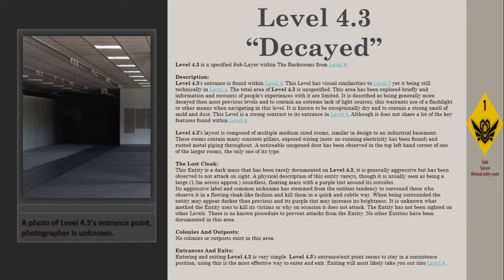The only entity of its type is the Lost Cloak. This entity is a dark mass that has been rarely documented on Level 4.3. It is generally aggressive but has been observed to not attack on sight. A physical description varies, though it is usually seen as a large, approximately 1.5 m across, soundless floating mass with a purple tint around its outsides. Its aggressive label and common nickname stem from the entity's tendency to surround those who observe it in a flowing, cloak-like fashion and kill them in a quick and subtle way. When being surrounded, the entity may appear darker and its purple tint may increase in brightness.